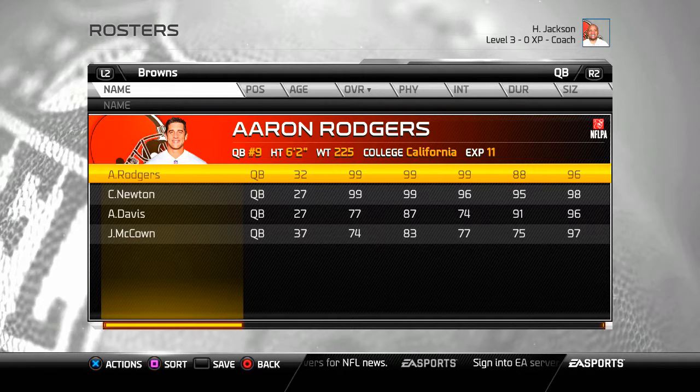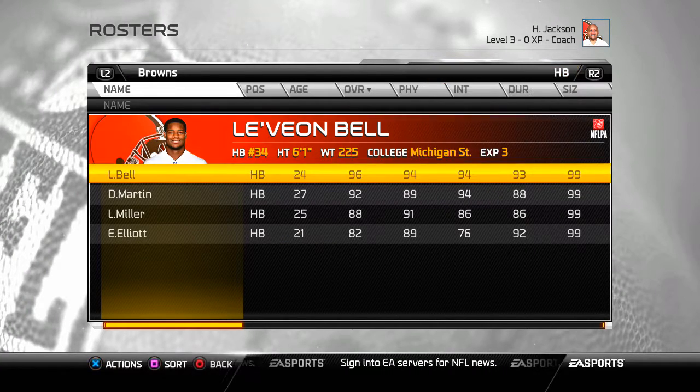Here are my quarterbacks — two will stay, two will get cut. You only need two quarterbacks. If I need three I'll just pick up a free agent — it won't matter because I don't have injuries on, so nobody's going to get injured. Here are my halfbacks. The only disappointment: Minnesota will not give up Adrian Peterson for anything. Adrian Peterson would have been my starting halfback but they won't trade him. I even tried to trade Le'Veon Bell for him — who is higher rated — and they said no. So the glitch doesn't work with Minnesota.